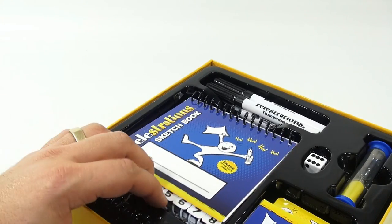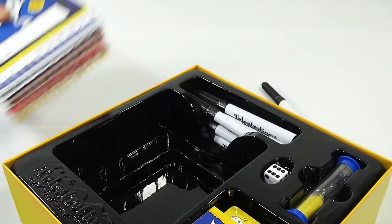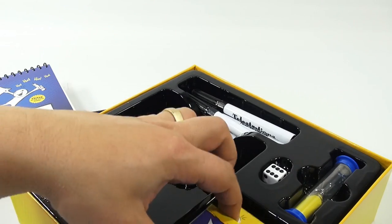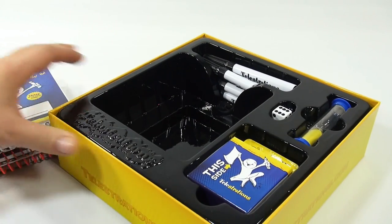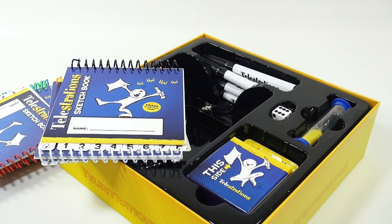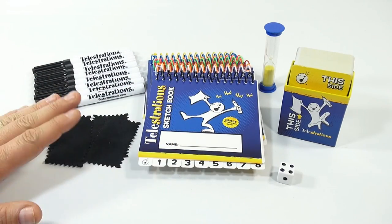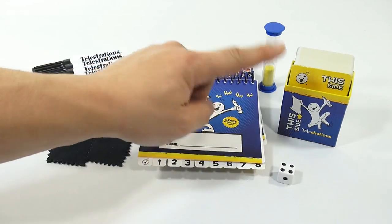So, the instructions — we'll go over that. There's one die. It looks like all the sketch pads. Let me get it all out, get the cards unpacked. There's everything you get with this set: the sketch pads, the markers, the erasers, the one die, the timer, and the cards.